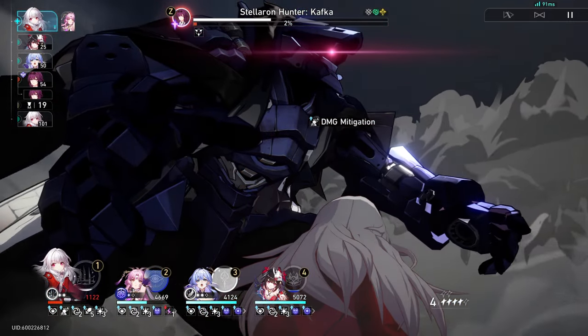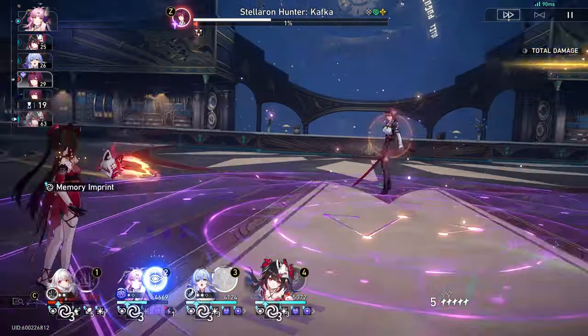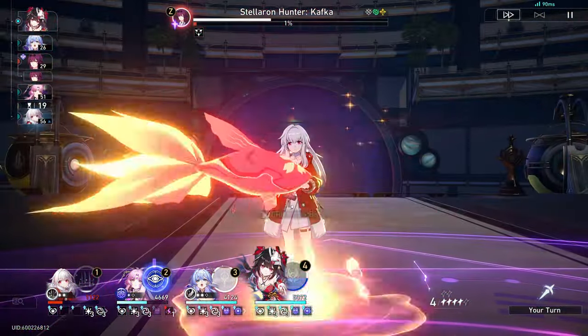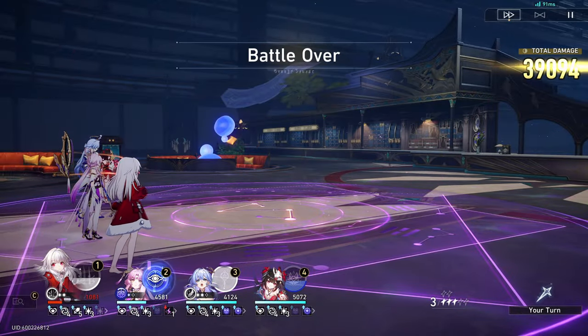For 2.0, you already know why from earlier. For 2.1, Acheron because Raiden Mei. I also really wanted Aventurine, but I wanted to make sure that I had enough for Robin, Topaz, and Firefly, so sacrifices had to be made. I'll pull him on his rerun for sure though.